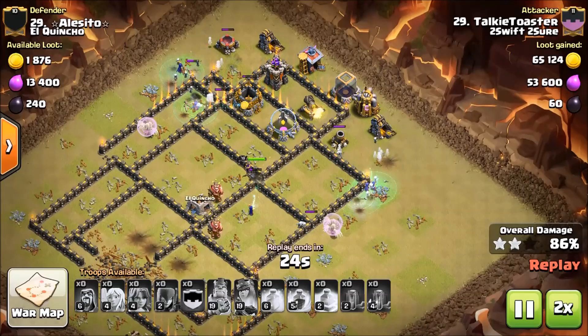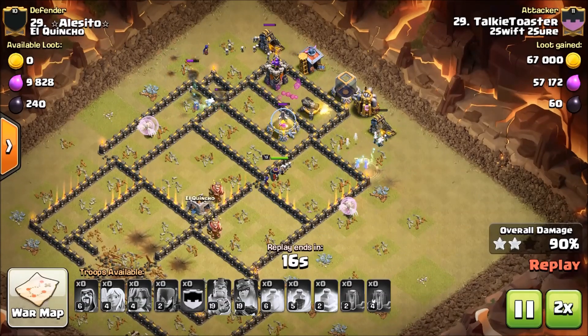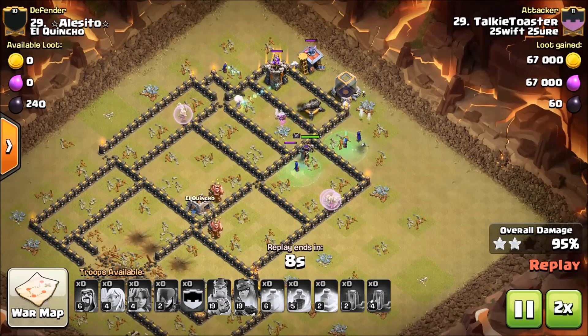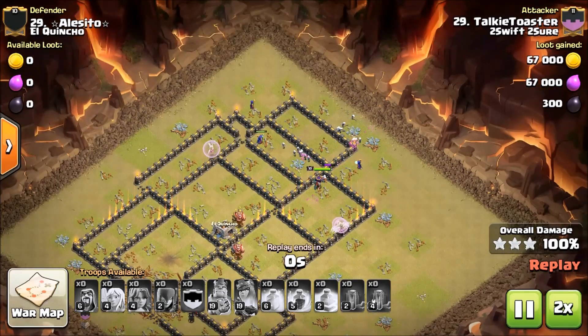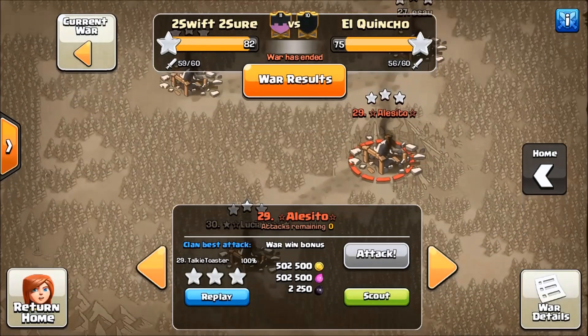The Queen is inconsequential at this point — it doesn't matter what she does. The Witches will take the rest of the base. The Healers jump off the Witches, but it doesn't matter — it's GG for Talky Toaster. Now I'm going to show you one more example of this attack, and it is by Hootaboomking.